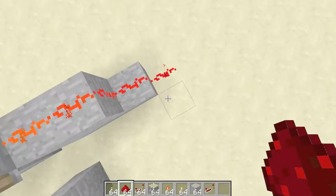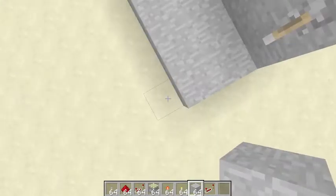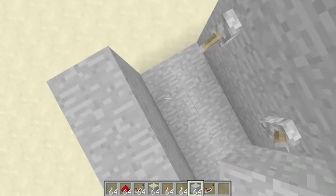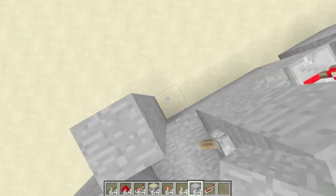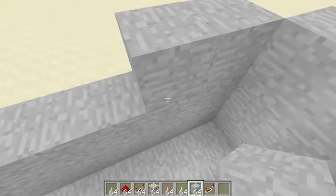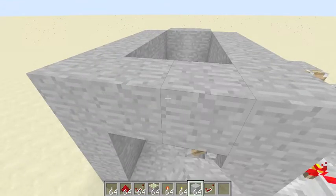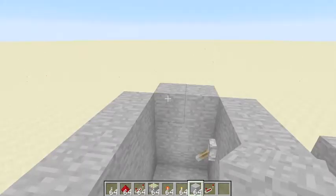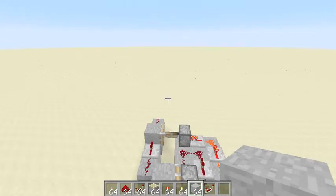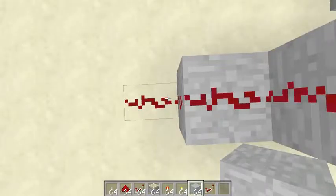I'm going to show you how to build a simple piston door. Let's build a little room — this is going to be where the door is. I'll just adjust the redstone so it isn't always on for the combination.